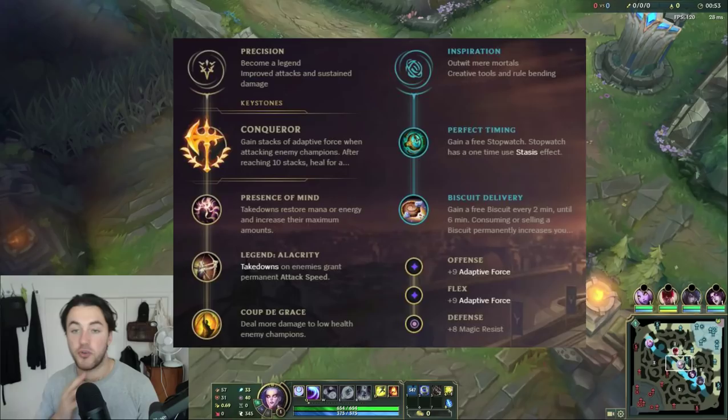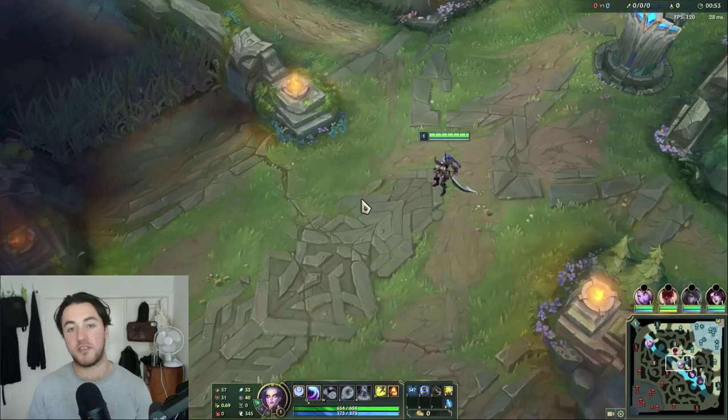The rune choice — I've been talking to a few pro players who love Diana. Obviously Conqueror, Presence of Mind, Legend Tenacity or Alacrity depending on whether you need that extra tenacity, and then Coup de Grace. For secondary, this is where I differ a little bit: instead of going Domination, I like to go Stopwatch and Biscuits. Stopwatch lets you get your Zhonya's much faster because you're saving 600 gold, and Biscuits is really good for the laning phase. For summoner spells, Ignite is preferred in lower ELOs — I'd only take Teleport in lanes where it's going to be really difficult and you won't be able to use Ignite for a long time.